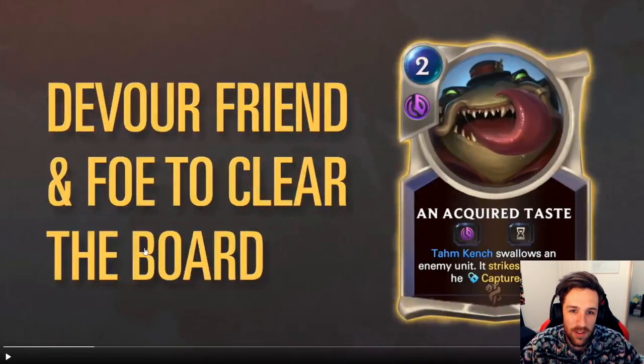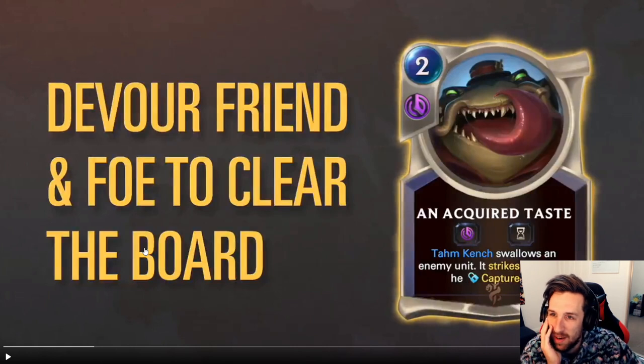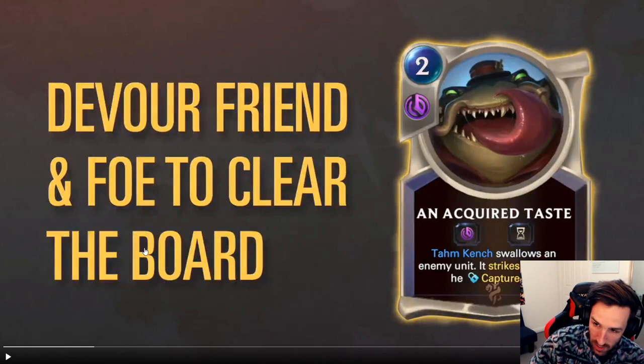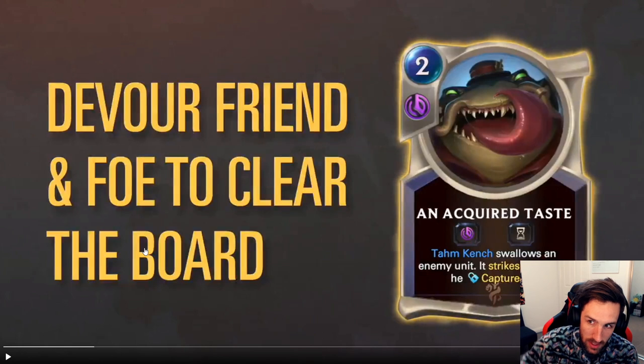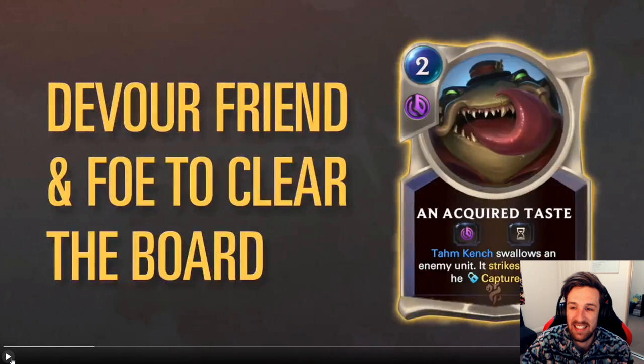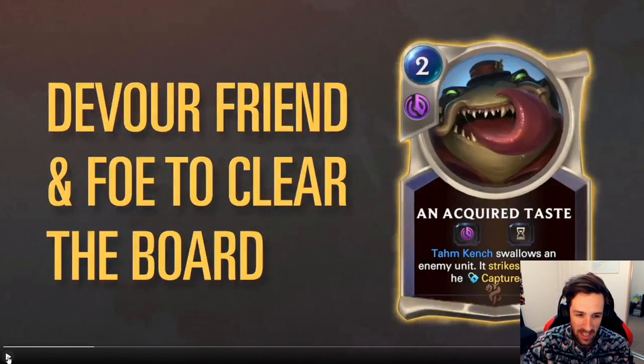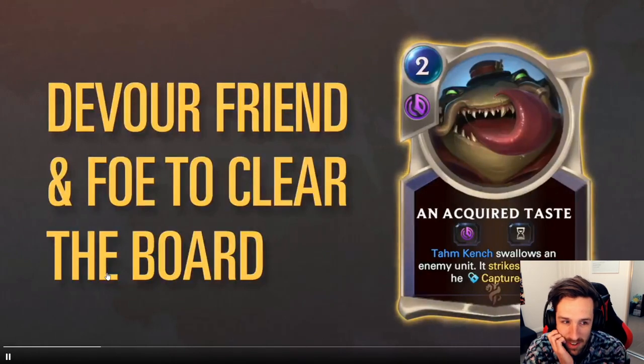Devour a friend or foe to clear the board. Tahm Kench swallows an enemy unit, it strikes him, then he captures it. So when you play this, Tahm Kench will swallow the unit but it will strike him. If Tahm Kench doesn't survive, he won't capture it. So Tahm Kench is essentially going to be getting damaged. By playing this strategy you'll have to maintain him staying alive, but he is going to detain so many foes.